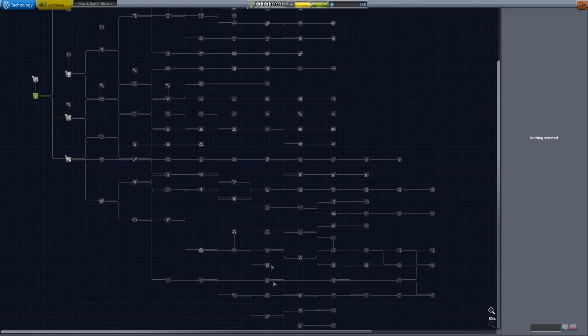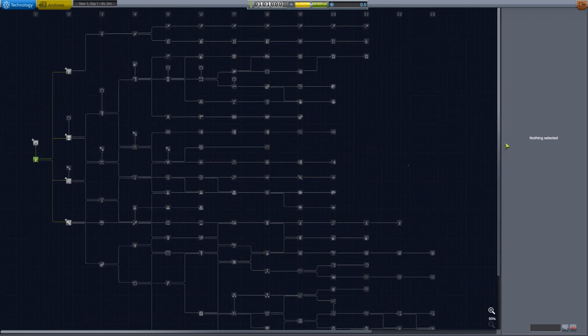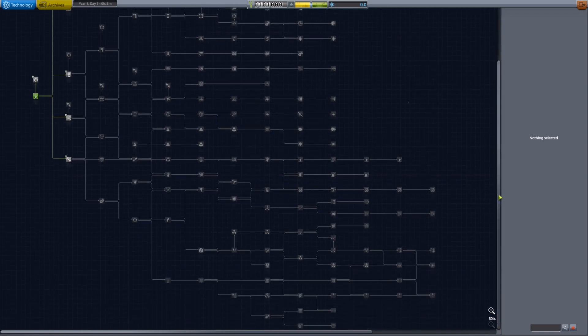So it should be less squished, although it's still pretty dense in places. It does look like there are more nodes here, but there are not a great deal — I've removed some of them, but primarily they've just been rearranged.